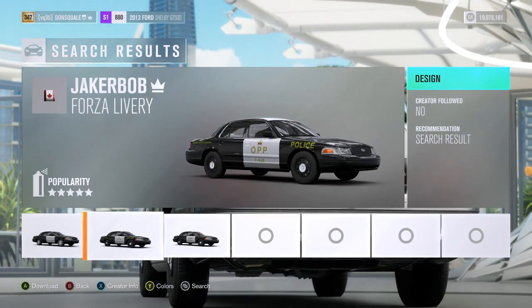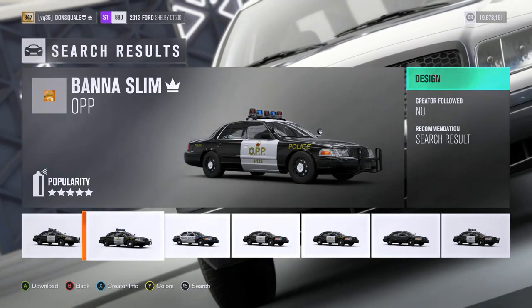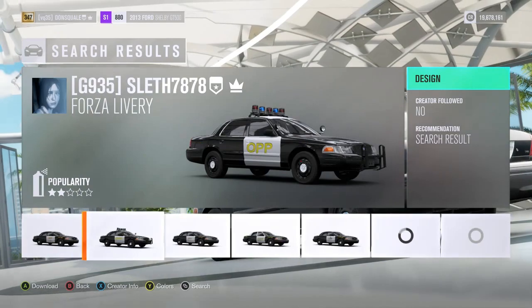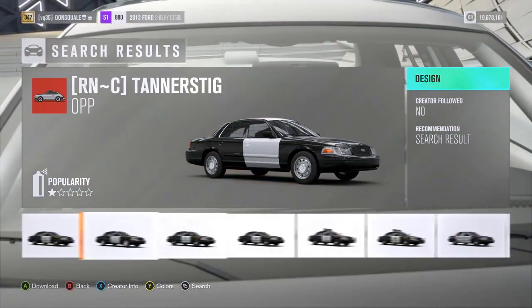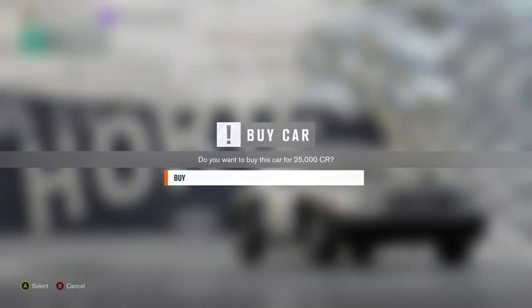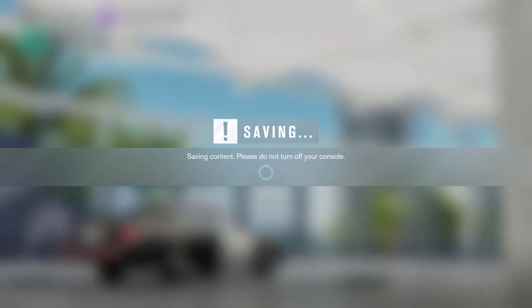What I'm gonna do is pick out the best option for our OPP vehicle. We have a couple different options — there's an undercover — but I want a fully marked cruiser. I already found the one that caught my eye: the Highway Safety Division livery. It looks to be the most in-depth to me, so we're gonna go ahead and buy this up.